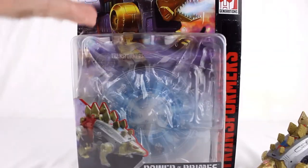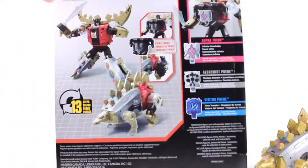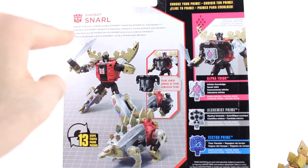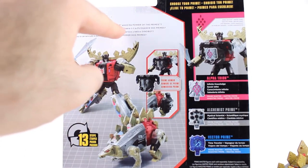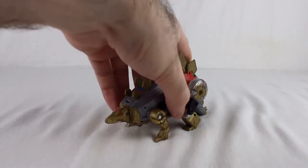You can see another render, more artwork and all that stuff in the bubble, and more renders and play pattern and all that stuff on the back of the box. It also says: 'How will the surly combat-hungry Dinobot wield the power of the Primes?' The box is pretty much like every other Deluxe box.